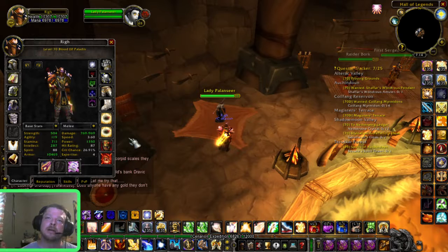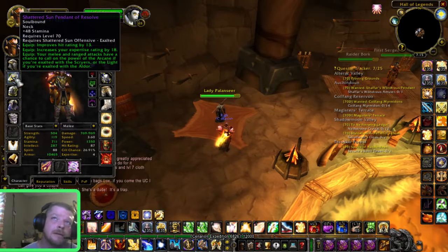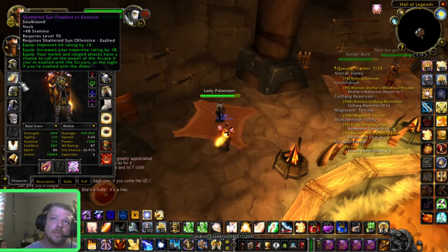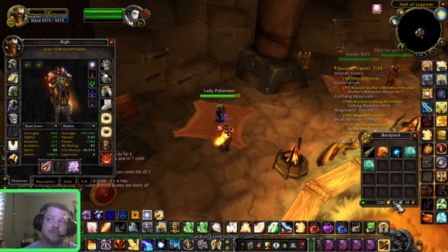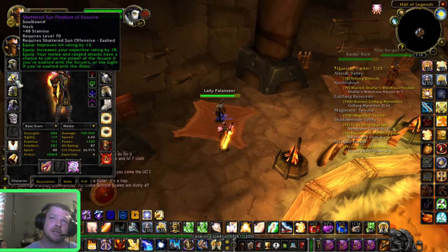Looking at my gear here — this necklace was not PvP. This is from getting exalted with Shattered Sun. Depending on your class and spec, you're going to want this too. It's pretty easy to get — just do dailies, get exalted with Shattered Sun, make money for your fast flying, and you've got an epic necklace. This one has hit rating on it, which is what I was working towards.